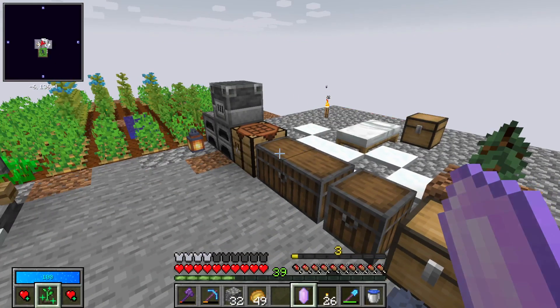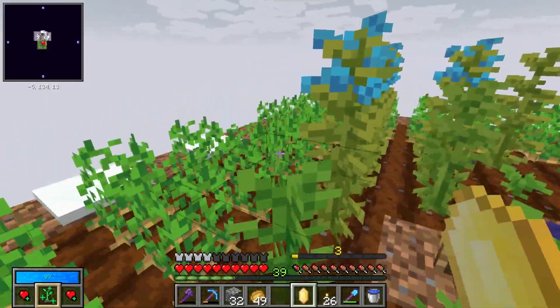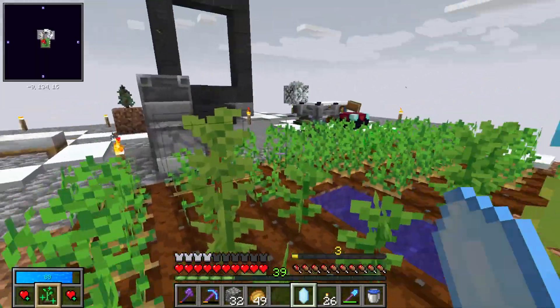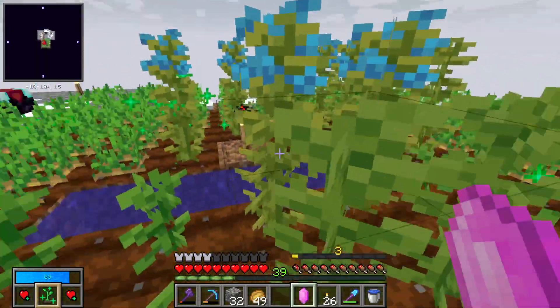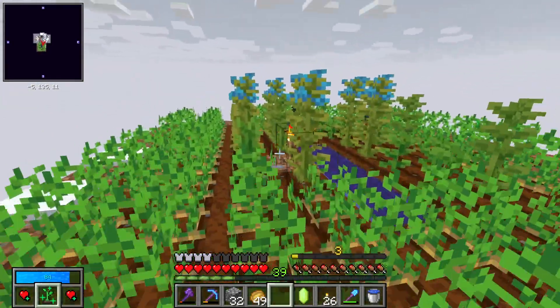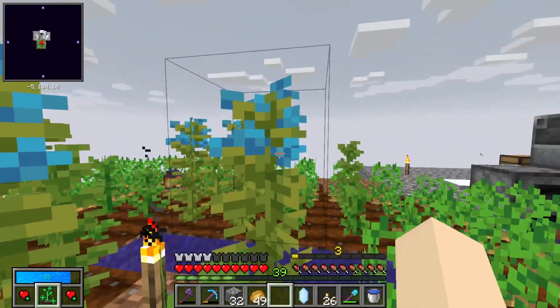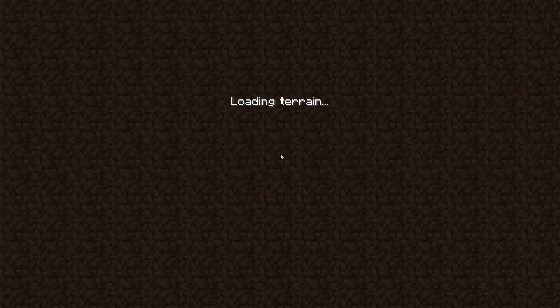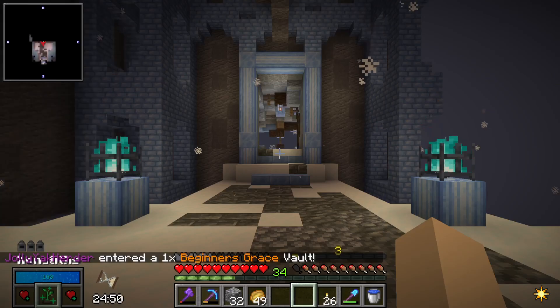I also forgot to mention that I got a new skill. It's the farmer one. That way when I hold down my key, it uses up mana and it bone meals while I'm around. I think it was really helpful, especially for this stuff. It's flax and I need it to get string basically. Hopefully I brought everything I need. Hopefully my armor doesn't break.